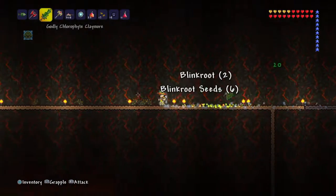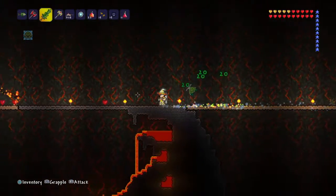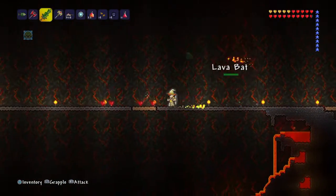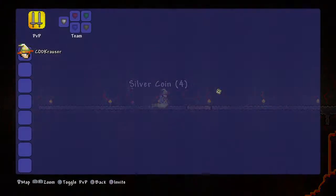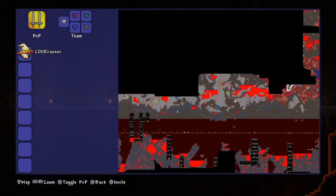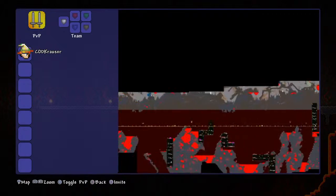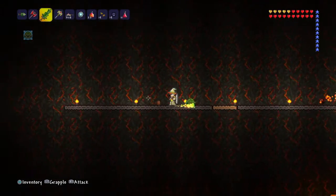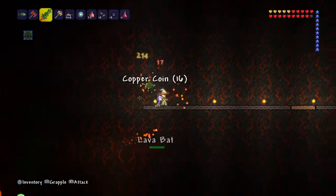I guess that's gonna be the end of the video. Hopefully you guys understand exactly what you're supposed to do — just throw the doll in lava, that's all you gotta do to summon the Wall of Flesh. Make sure you make a long platform; it helps a lot. I hope you guys follow these tips and I will see you guys later.